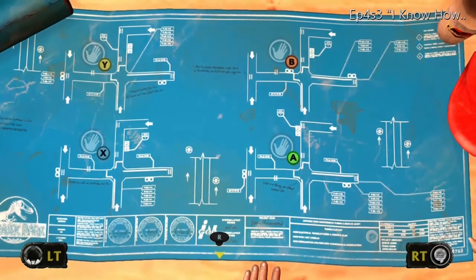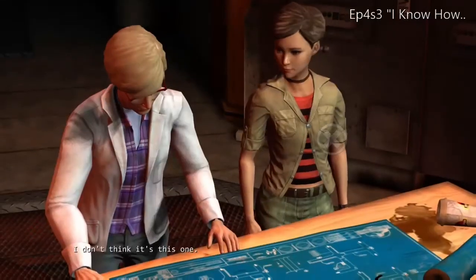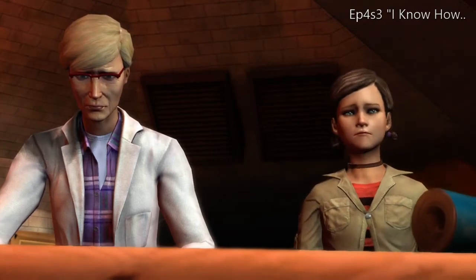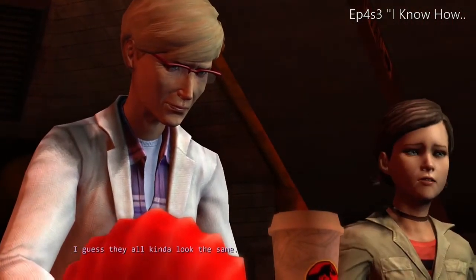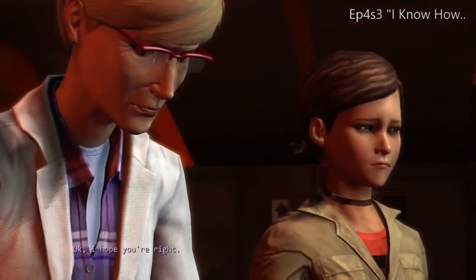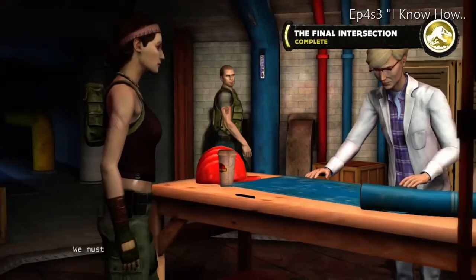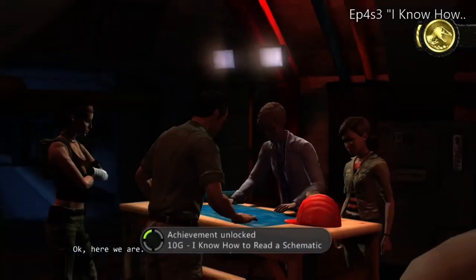This is "I Know How to Read a Blueprint," still in scenario three after lighting all the flares. Pick Y then right on the analog stick; pick B then right on the analog stick; pick X then right analog stick to the left; then pick A and right analog stick to the right — that's the one you choose. Confirm yourself and you'll get another achievement within a few seconds.